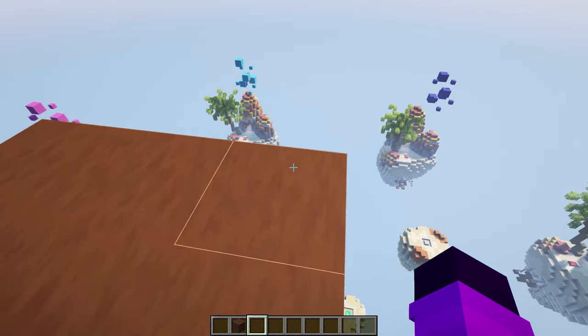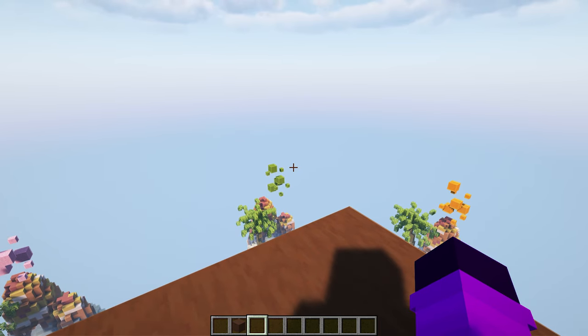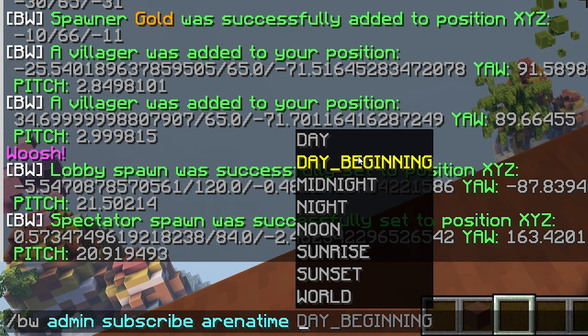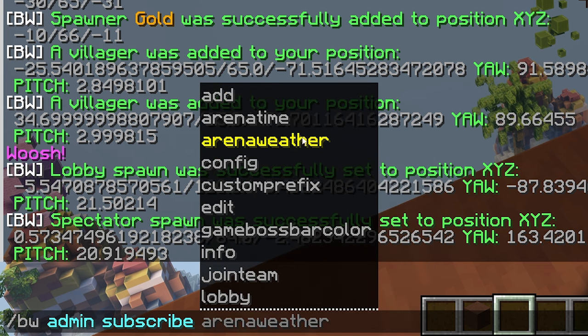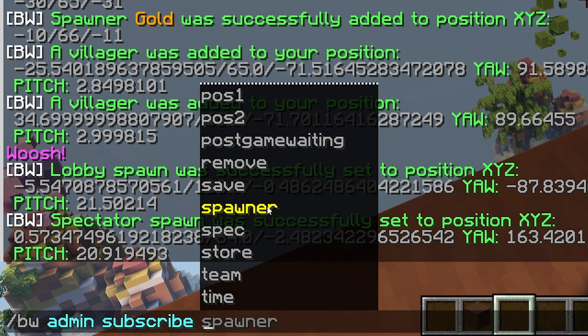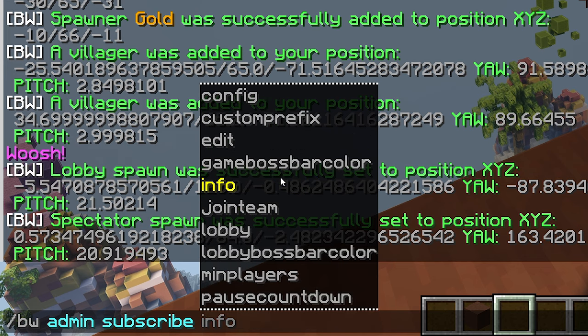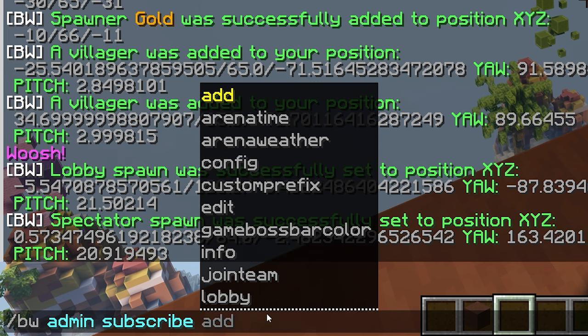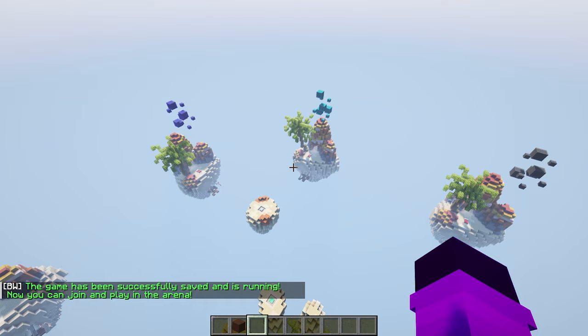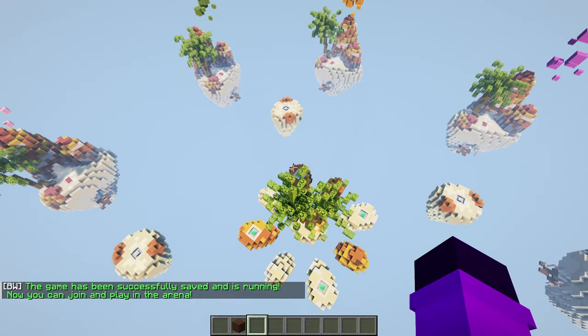There is also some customization available. If you type /BW admin, arena name, you can customize the time of day with 'arena time', set the weather (for example a rainy map), change the prefix, change the boss bar color or lobby boss bar color. There's quite a lot of customization, and I'd highly recommend going through all of it. After doing all that, type /BW admin, arena name, 'save' to save your arena. The game has been successfully saved and is running.